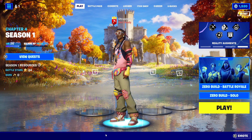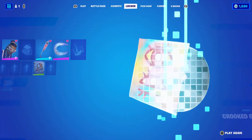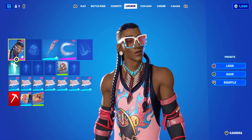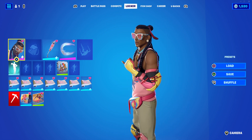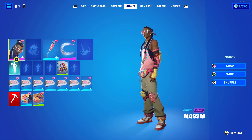Hey guys, welcome to another battle pass skin gameplay here on this channel. We're in the new Chapter 4 Season 1 and we're gonna be getting gameplay of Masai — I believe is how you would say his name. I don't have the full set unlocked yet; I'm just showing off his base style right now, but this is what he looks like. He's a really cool skin and you're gonna be getting gameplay of him right now.